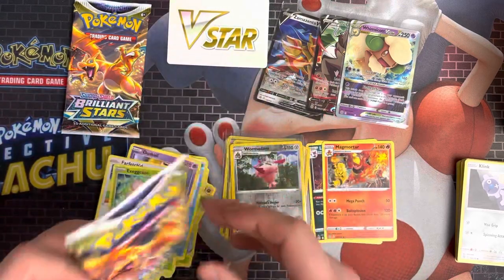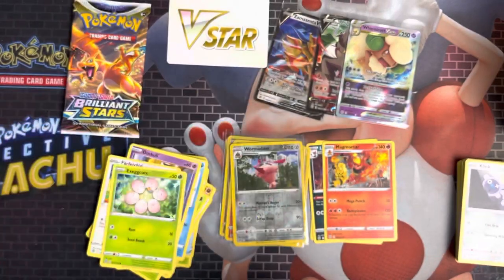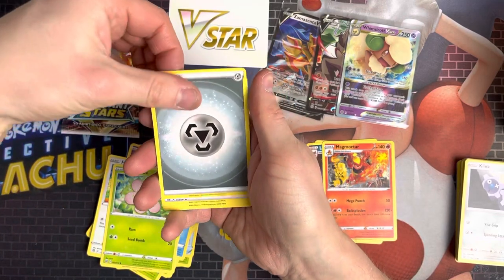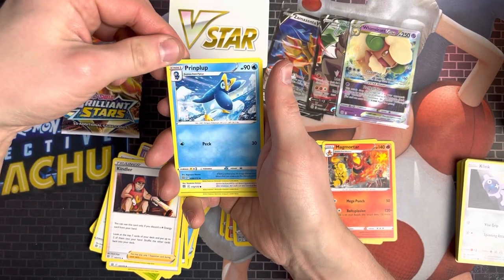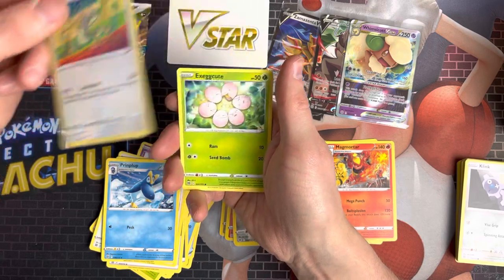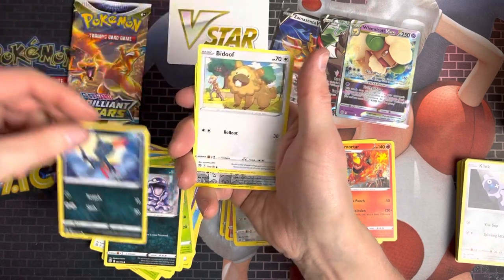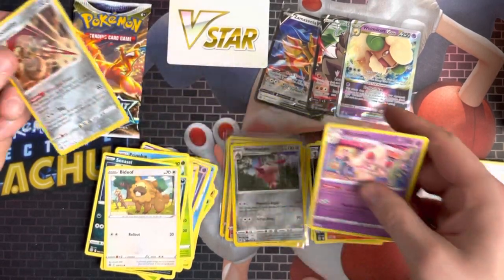Now we've got the last two packs, which are the Charizard packs. Can we get anything good out of them? We've got Steel Energy, Double Turbo Energy, Snover, Prinplup, Farfetch'd again, Exeggcute again, Grimer, Sneasel, Bidoof, Escavalier — which is a nice card — and an Alcremie.